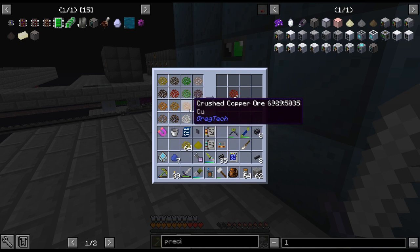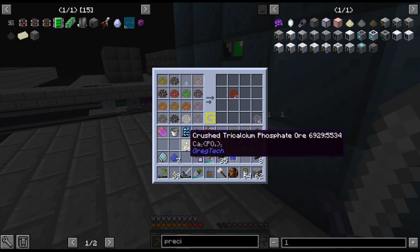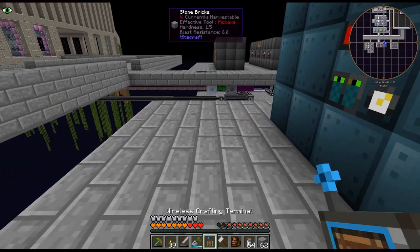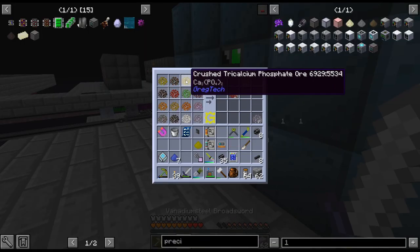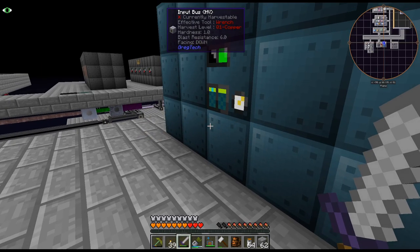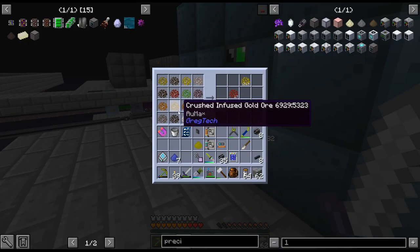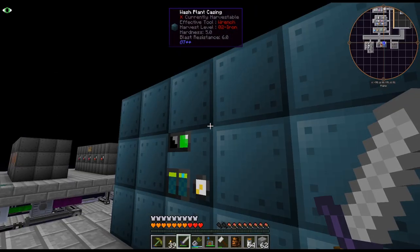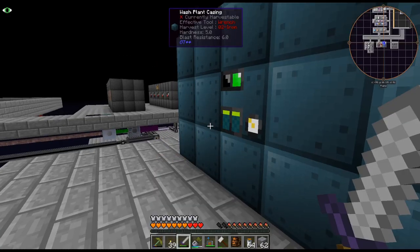I'm just switching out things here, trying to decide which one I want to do — probably Quantum. I thought I could just craft up more of the stocking input buses so I don't have to replace anything. There's nothing super important; we're not pumping any infused gold anymore, so I can just replace that. It doesn't really matter, but I'm sure we'll get to a point where I don't want to replace any of them.